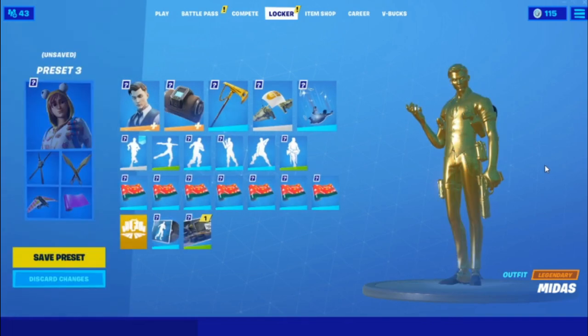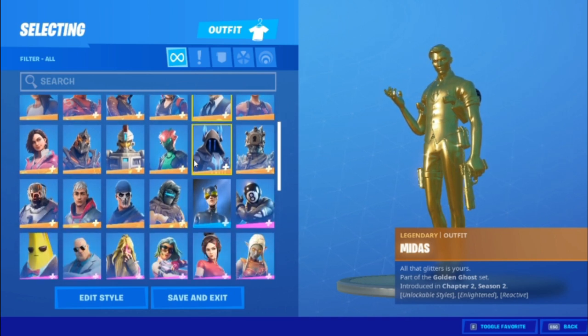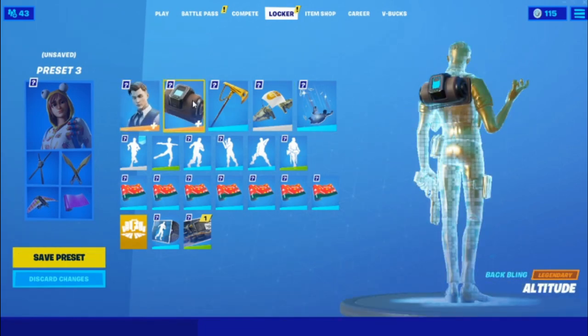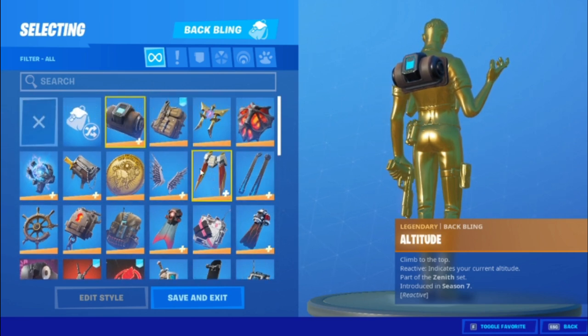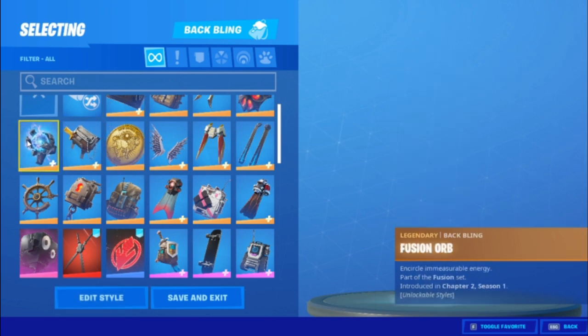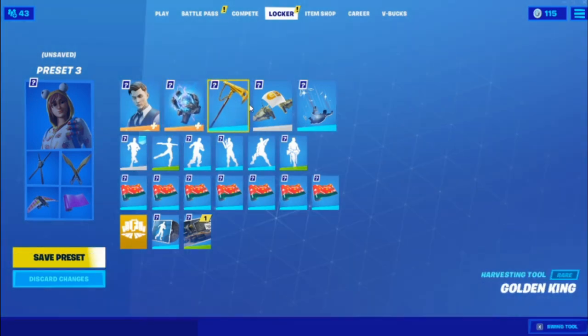After that, go back into skins and put on a skin that has two styles. If you don't have skins with two styles, you don't have to do this part. Then go into back bling and find a back bling that has two styles — if you don't have one, you don't have to do this part either. I'm gonna choose a new back bling and save that out when you find a two-style one.